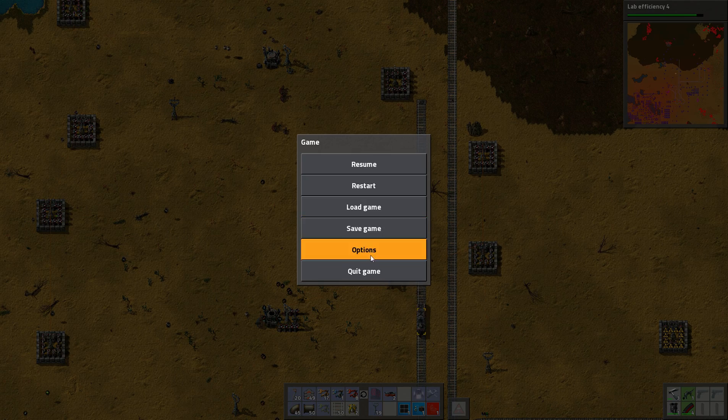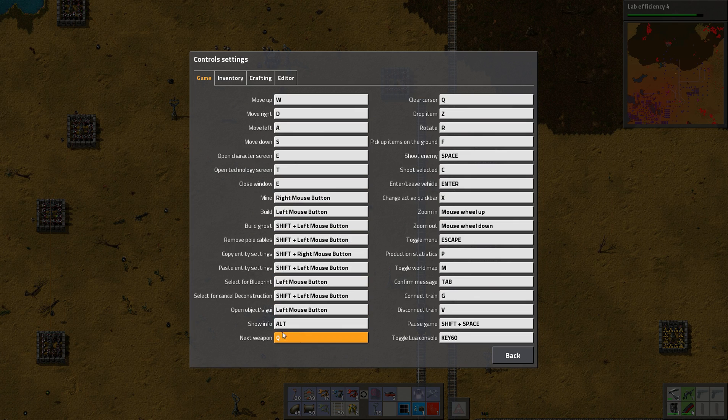Seriously, how do I — I should have checked this between episodes. Do I just rotate? No, I don't think so. Disconnect Train. Connect Train. Pause game. No. Production statistics — that's kinda cool.